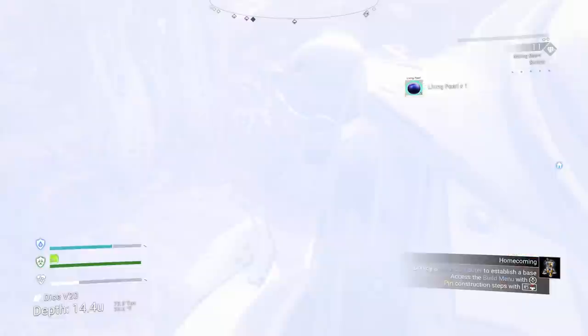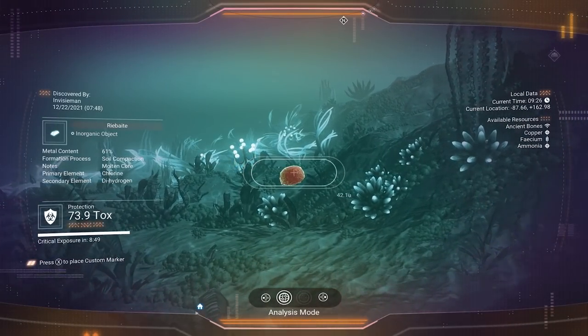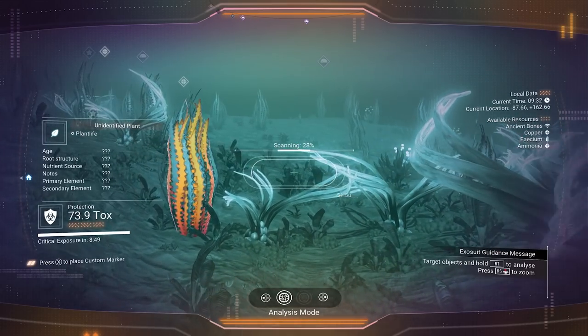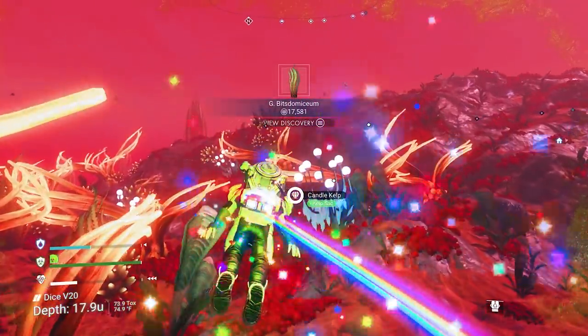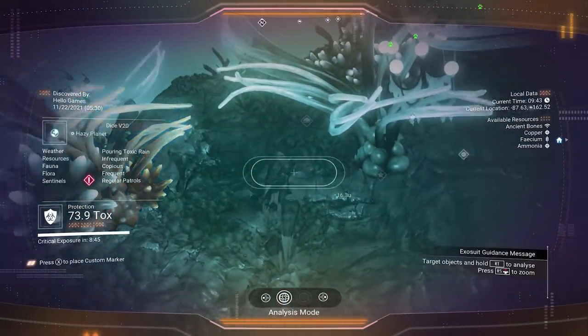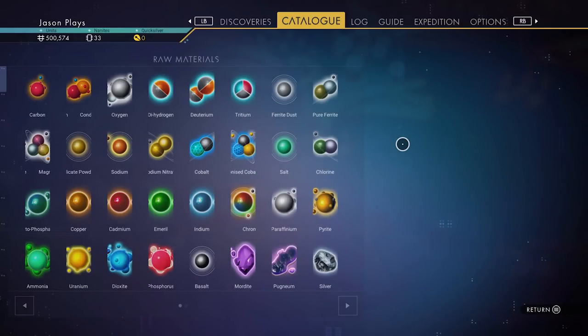It doesn't matter what size the pearl is - even if it's a small clam, same thing, you're good to go. I already scanned that rock. Looking for rocks. I'll take a plant because I'll get money off of it, but I really want rocks. Let's get some more oxygen while we're down here. Minerals are going to be the hard one this time. We didn't accept our reward. Are you kidding me? Don't you dare tell me that. I think my game froze.